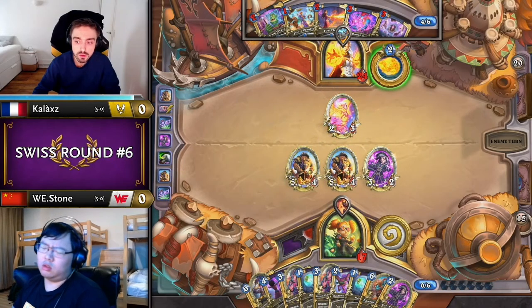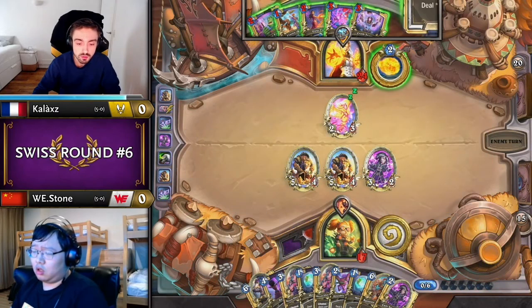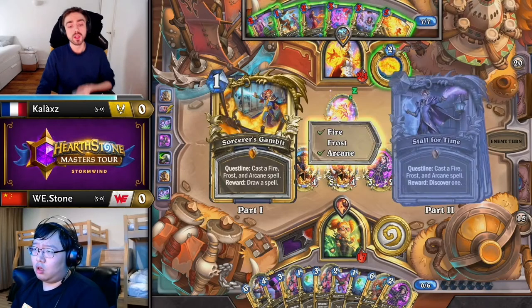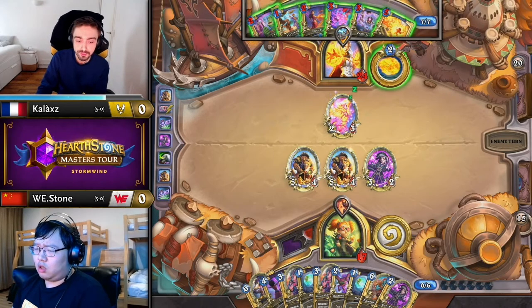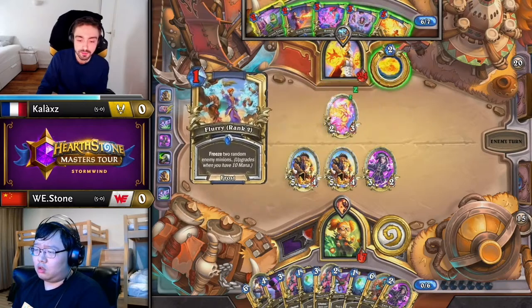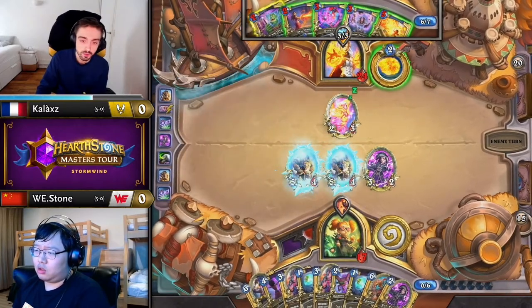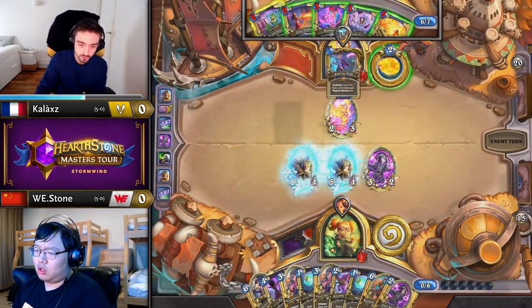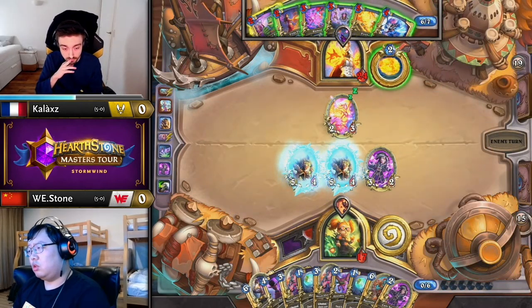Nicely navigated by Stone to have his Raise Dead pool curated with cheap threats plus Neophyte — very annoying for a Mage to deal with. He also has perfect quest progression into level 3, whereas Kallax is only just getting level 1 done. The question is, does he do that with Flurry? Because even though it's a very efficient Frost Spell, if you start Brain Freeze you don't get the combo damage.